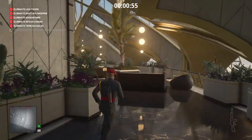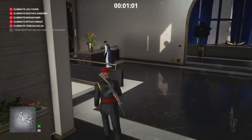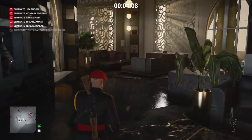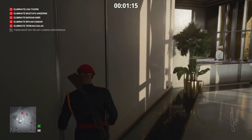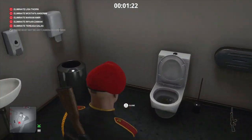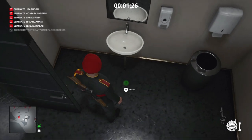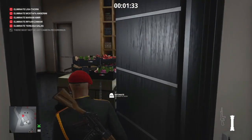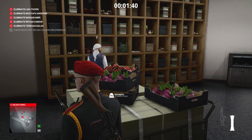Once we have the guard's outfit on, we make our way down to the pantry — down the stairs and around to the left to avoid the enforcer on our right. We go into the pantry where our first target is, the electrocution accident whilst disguised as a penthouse guard. We go into the bathroom, place our taser on the floor, and then overflow the sink. That gets the attention of our target, and when he goes in to investigate we can trigger the taser.